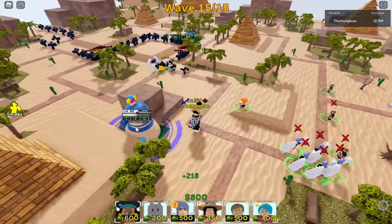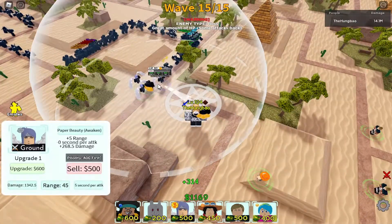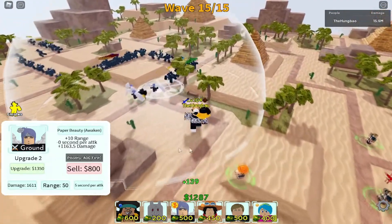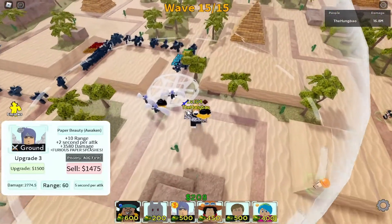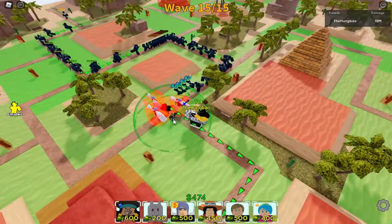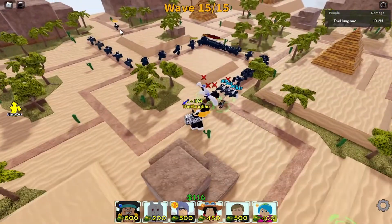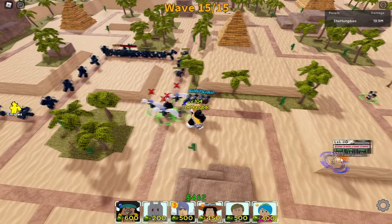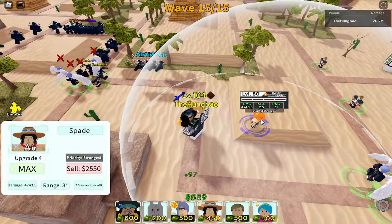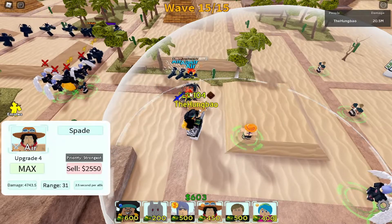55k damage — big damage. We don't even need this Bulma here; we can use her to make more Konans. Place some random things, boost them. We have the boss back here — easy, no problem. Air units: Ace got that. Once they introduce the mirror orb for him and a little extra upgrade, he's insane. Really easy.